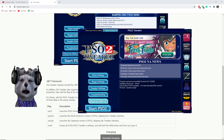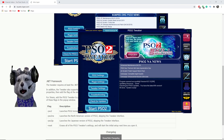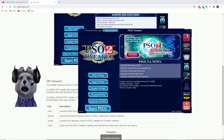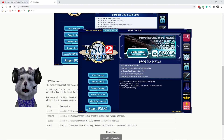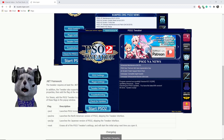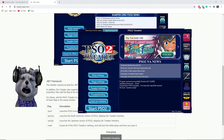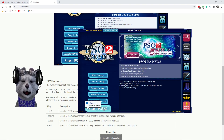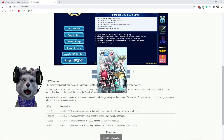Don't point the tweaker at the Microsoft Store version to install, because the MS Store scans the PSO folders regularly. If it finds any discrepancy with the files, it will delete them — it treats modified files as corrupted. That's why you need to install the tweaker version in a separate folder. After you update everything through the tweaker, launch it.